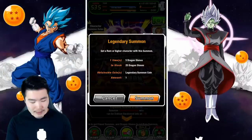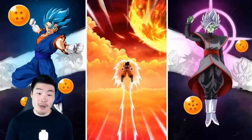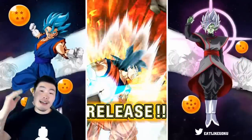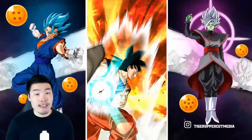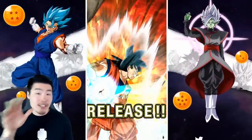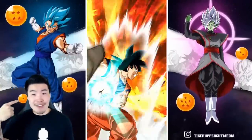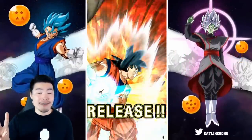I'm going to do a single on this Frieza banner, just because we pulled nothing on the ticket banner. Maybe this regular banner will bring us something good. We got Piccolo. And I was waiting for the Gohan to show up. We're staying base. You guys pull down as well if you're watching this video and you still want to summon — maybe on the ticket banner if you still have some tickets. Join me in this group summon, and hopefully we can pull something good together. I'll give you a second. Maybe pause the video if you have to.